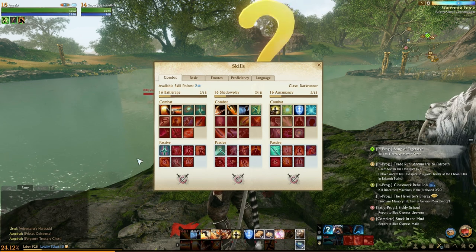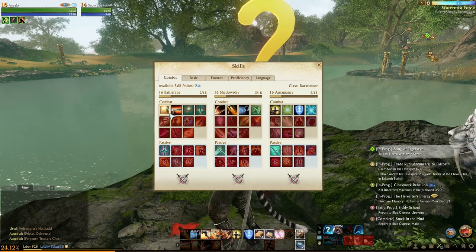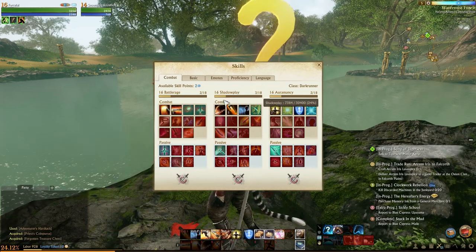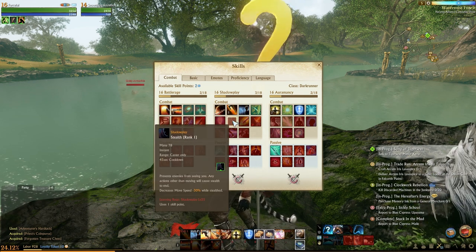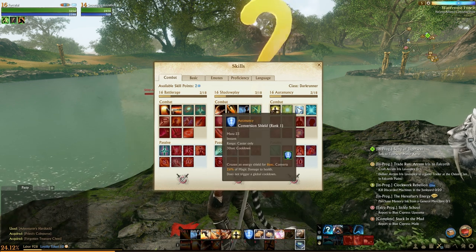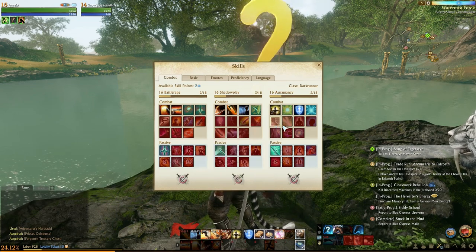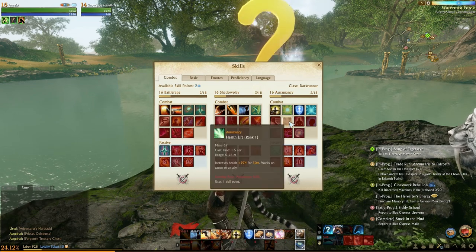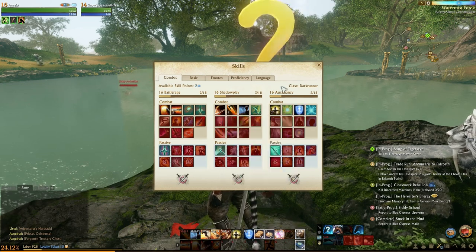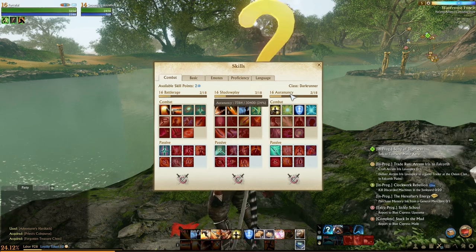You pick three of those skill trees, and that makes up your class. For example, the class I have right now is the Dark Runner, which has Battle Rage — the melee in-your-face warrior skill tree — Shadow Play, essentially the rogue skill tree with stealth, and Auramancy, a utility skill tree that's very good for PvP with awesome effects like teleportation as a blink, self buffs, and defensive things to absorb magic damage and restore health. So I'm basically a melee warrior rogue with PvP skills.